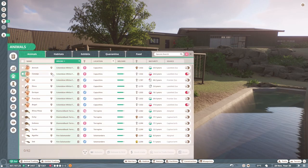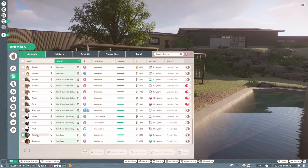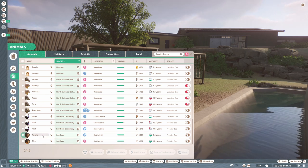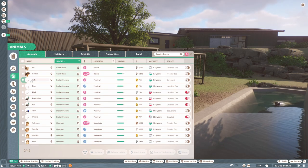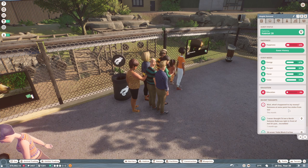Let's have a look at some name suggestions from the comments for the sun bears. We have three suggestions: Tiba, Teddy, and Albus. Teddy and Albus both sound like boy names, so we could name the girl Tiba — I think that's really cute — and then Teddy for the boy. If they have a baby we could call it Albus, which might be sweet.